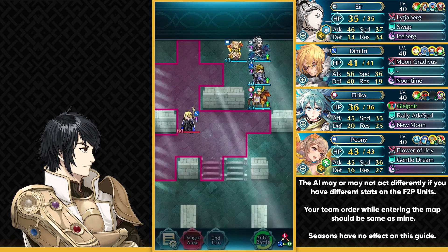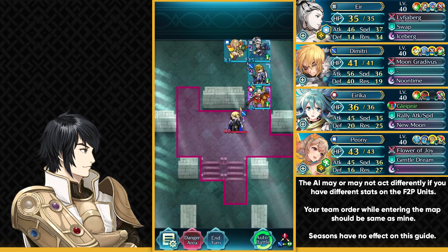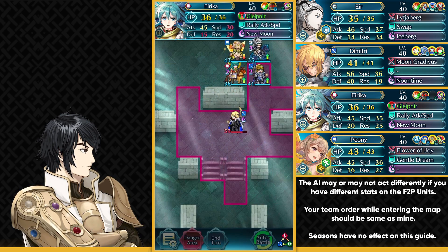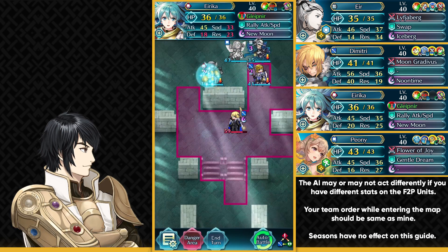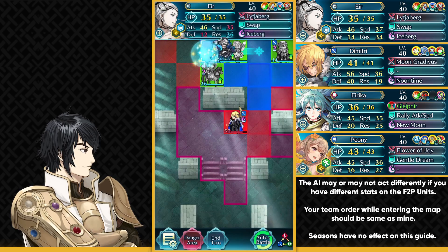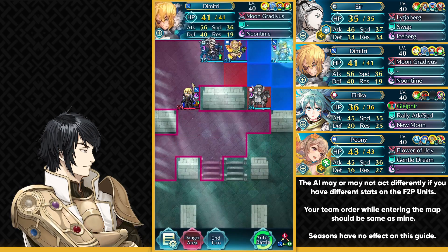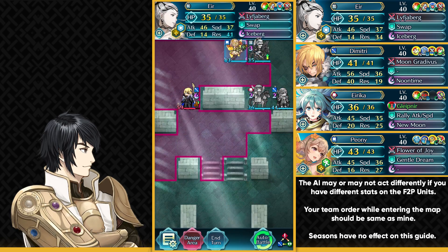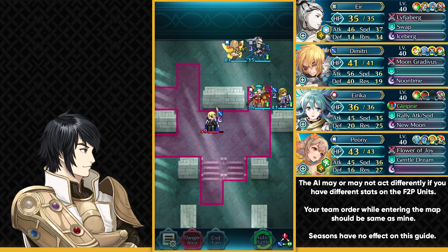We're basically doing the same thing we did in Infernal — just making him run in circles. That really helps a lot because we need some chip damage on him. We need to knock him out of the range of his cheating damage reduction weapon. So attack from here to get some nice damage. Dance up with Peony, have Brave Dimitri over here, and Eir beside Eirika. Run away again with Eirika, have Dimitri right beside her so you can get the joint tone attack buff. End your turn and now you can get more damage on Dimitri.